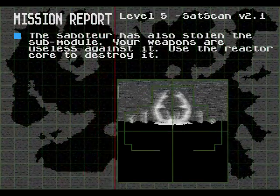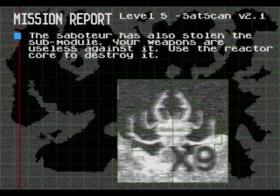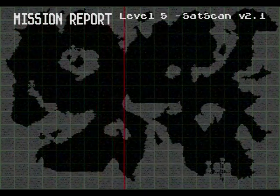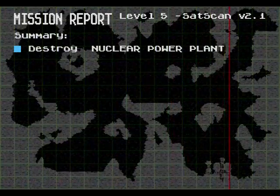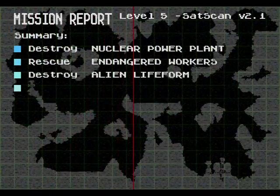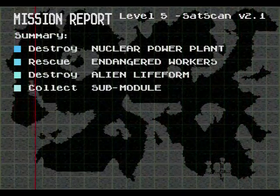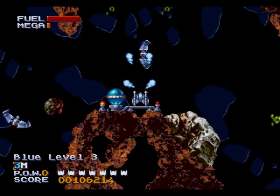If I don't blow myself up trying to get it... Oh, an antlion. An antlion sabotaged a nuclear power plant? Come on. Anyway, the summary should read: destroy a nuclear power plant, run like hell. That's it. Here we go.